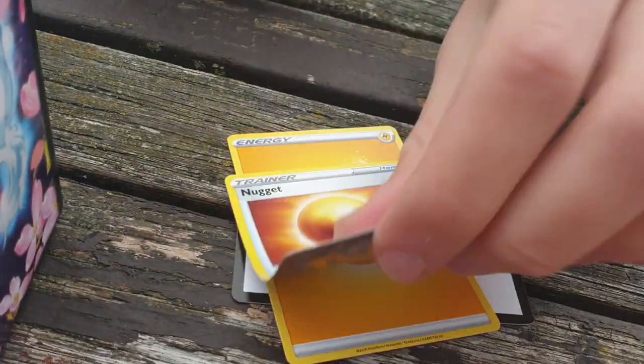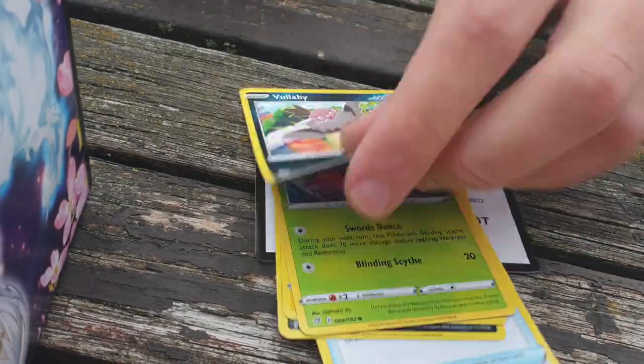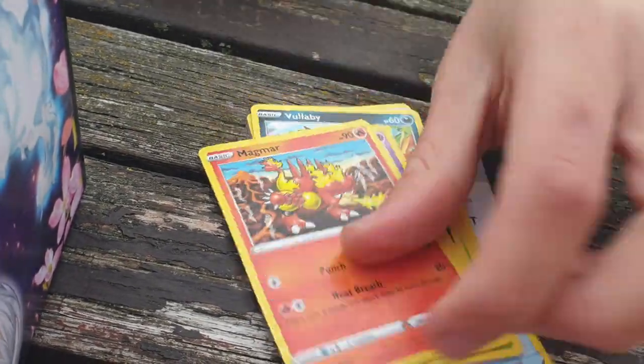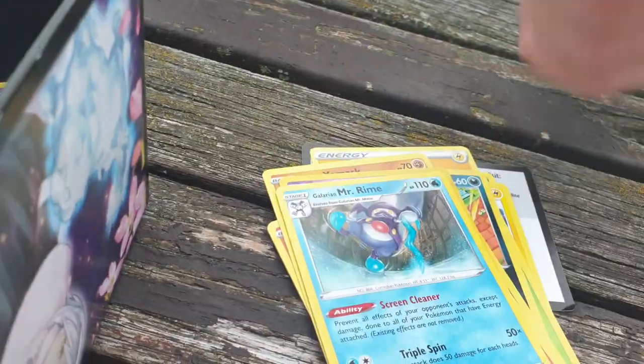Electric Energy, Chicken Nugget, Stunky, Morpeko, Scorbunny, Wooloo, Dreepy, Magmar, Galarian Moltres, Reverse Kafir, and a Mr. Rime.